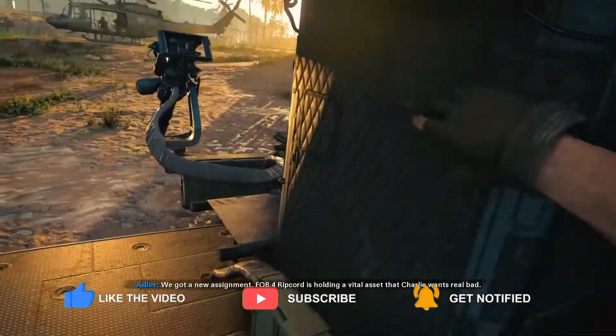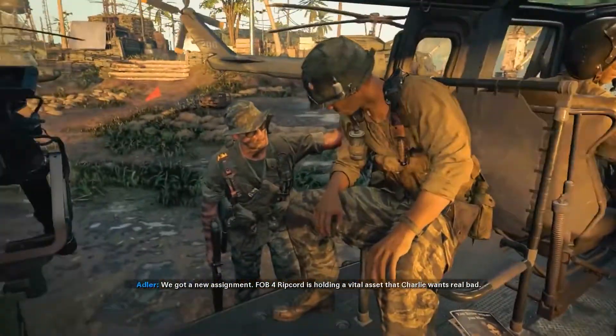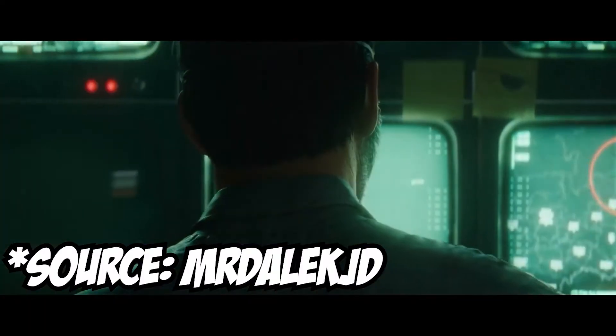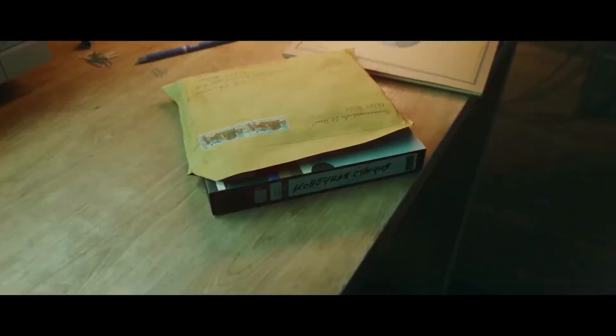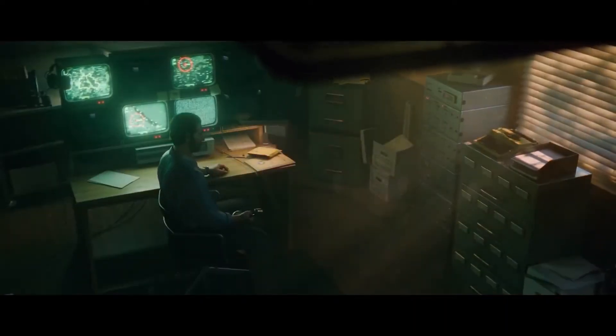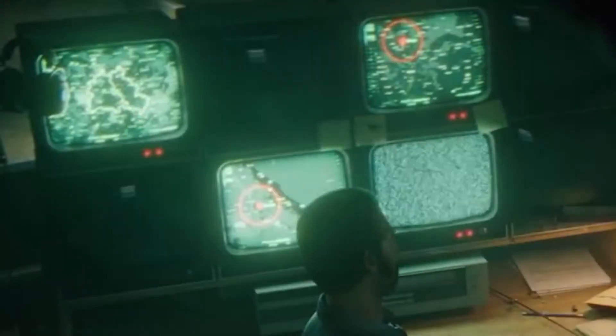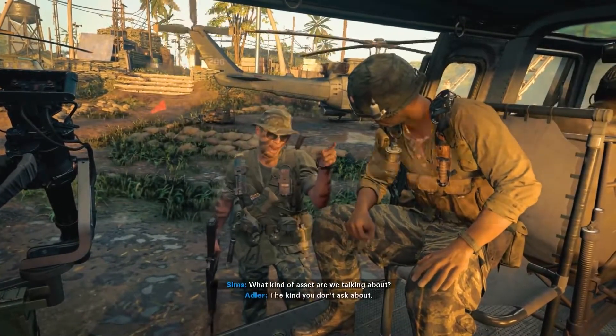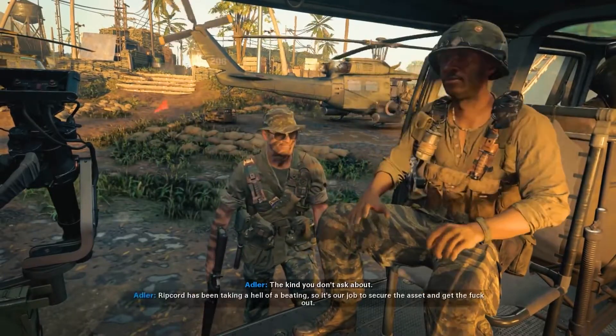We're going to begin by explaining the teaser that Treyarch put out by showing how in the intro cutscene we saw four locations with four maps. Basically one of them was Morocco, another one was the Berlin theater where the Nuketown or totem remake might be, and then another one was the Vietnam map.